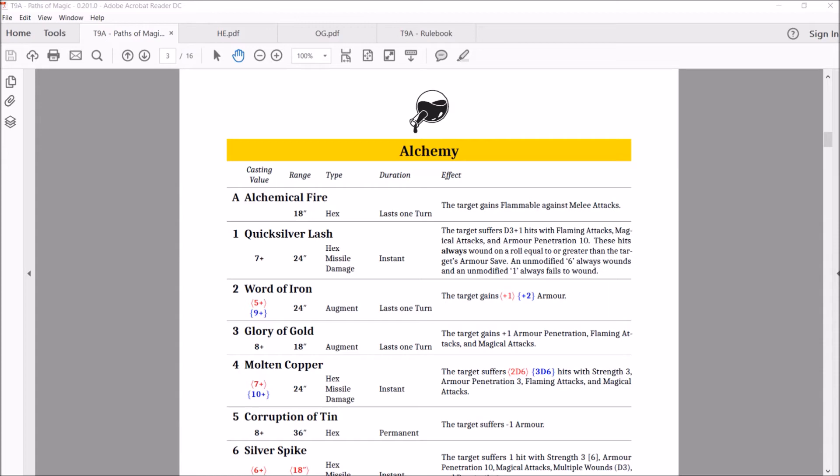That brings us to number four: Molten Copper. Cast on a 7 or a 10. It's a 24-inch hex, missile damage. The target suffers 2d6 or 3d6 hits with strength 3, armor penetration 3, flaming attacks, and magical attacks. This was a very good spell before, and now it's even better, because it used to be strength 2 — now it's strength 3 — retaining the AP3. This is a really good spell.